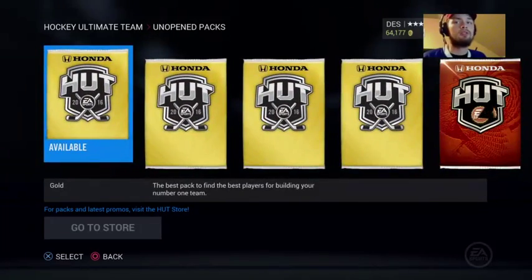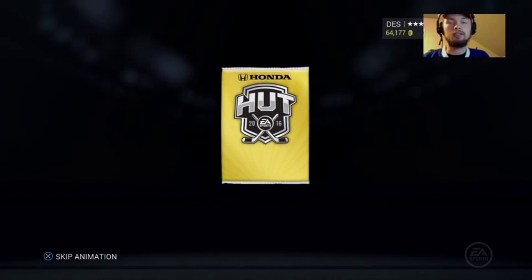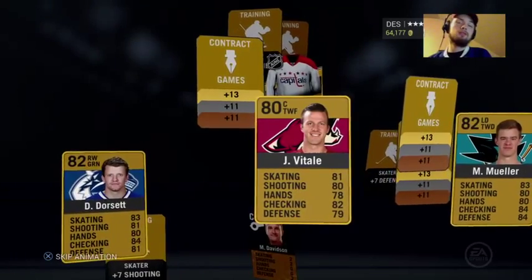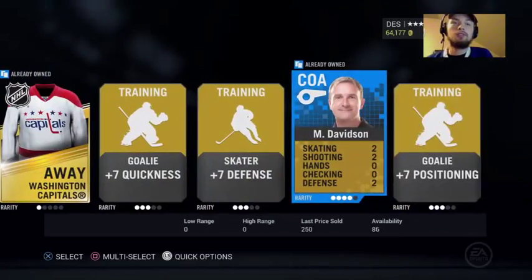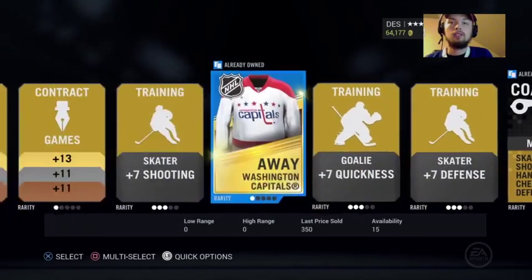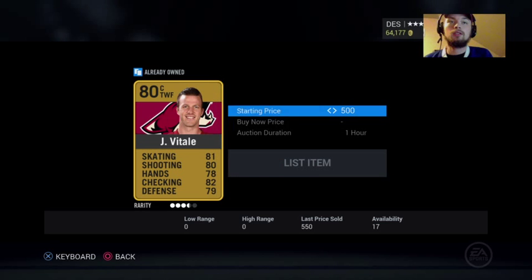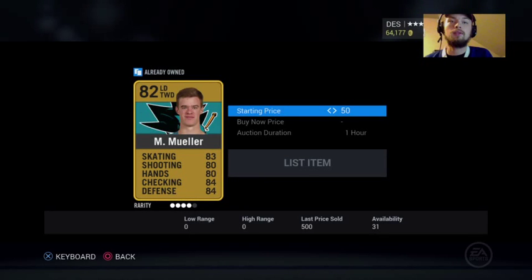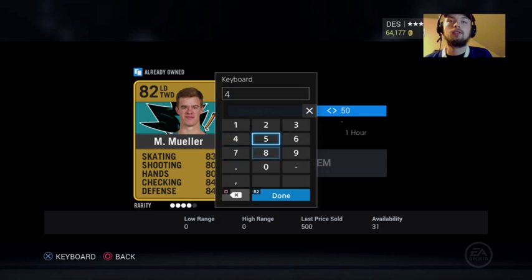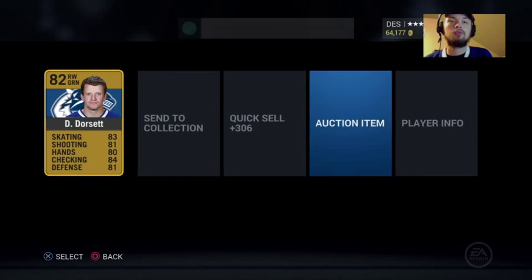Let's open these pre-order packs first. Hopefully there's something good hidden in these this week. We got Thorsett, Vitaly, Mueller - I already own all of them. Caps, Davidson. Nothing super fantastic. I can list these guys up though. If not, we can just send them to the collection and grab them after. I just finished the Calgary Collection, so I've probably got those guys already.